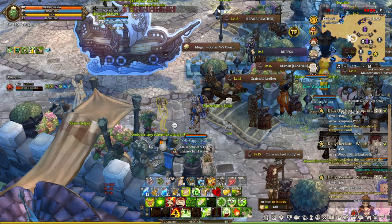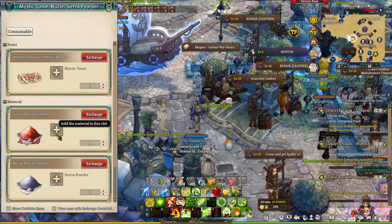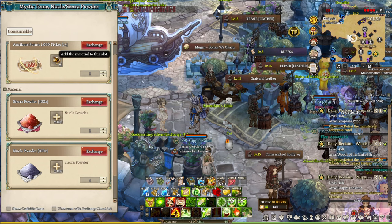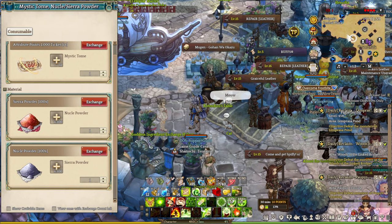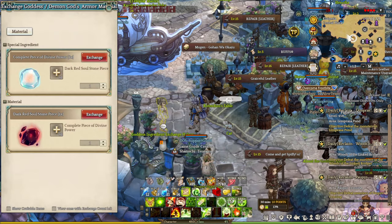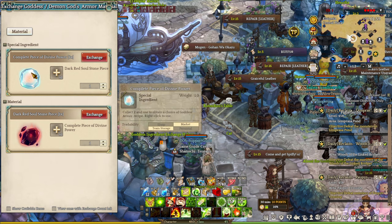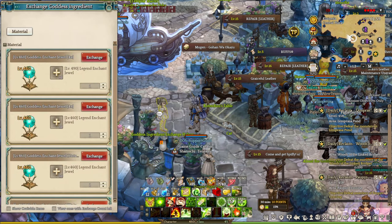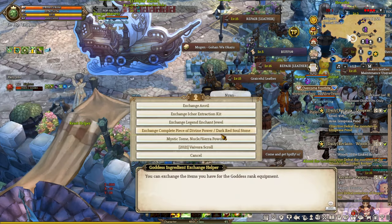The Goddess Ingredient Exchange NPC has a lot of options. You can exchange Mr. Tumpage, sterile powder, or nuclear powder — if you have excess nuclear powder, you can trade it for sterile powder. If you have a lot of Mr. Tumpage and need attribute points, trade them for tonal attribute point tickets. You can also exchange dark red stones for divine power, or vice versa. Additionally, you can trade in old legend jewels for the goddess version, and there are Vibora Scrolls available — the untradable version from pay packages.